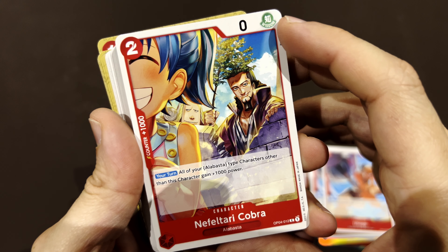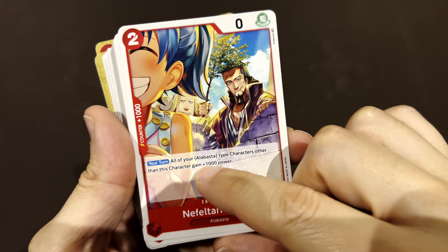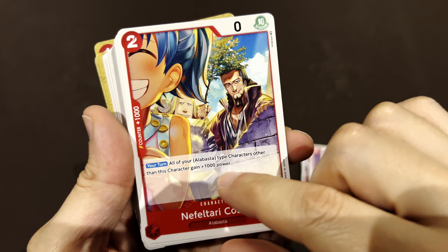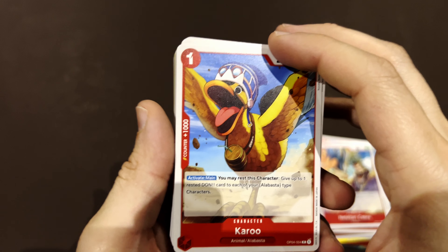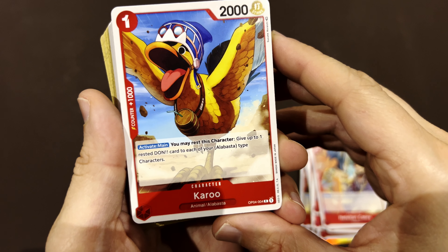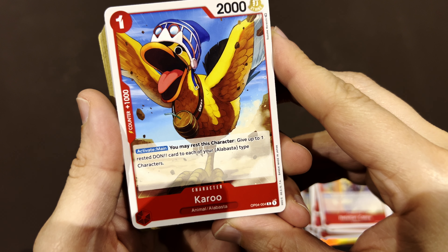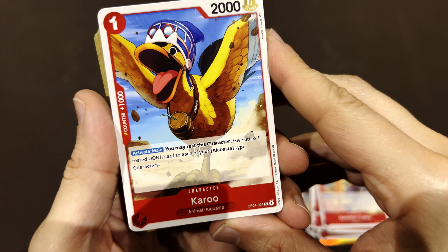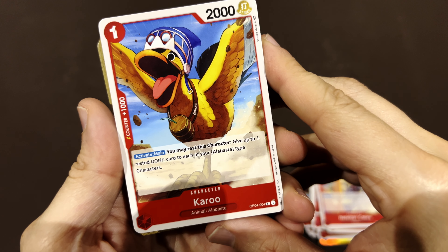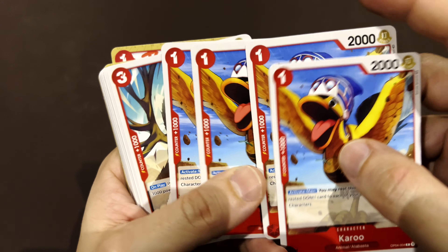That's Cobra, the king and father of Vivi. All your Alabasta characters get plus one thousand — like a buff for all Alabastas. You may also rest this character and give up to one rested don to each of your characters, so you turn Carue and all your used dons go to your characters. Very good.